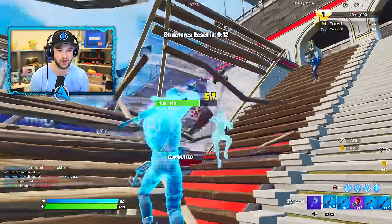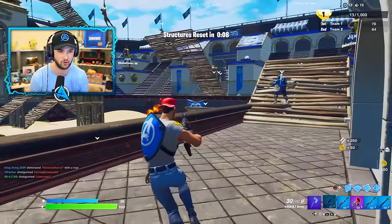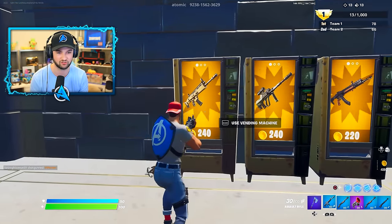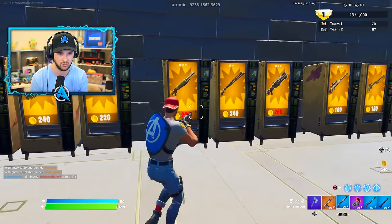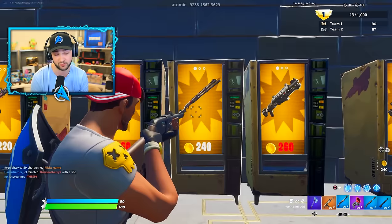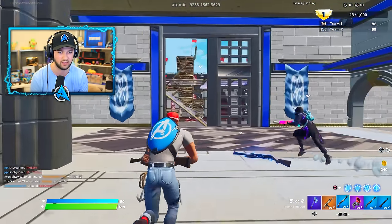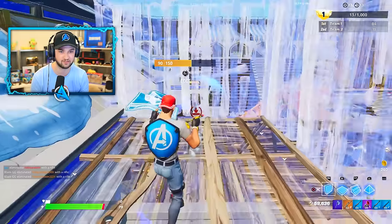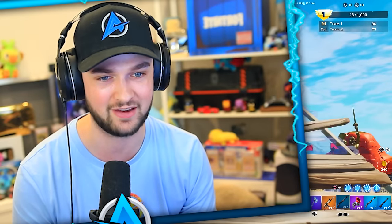People are tryharding. I've got my pump in hand — nothing is going to stop me. I'm halfway to being able to open the vault, but to open the vault I need more eliminations, so I want the best loot possible. I'm going to pick up the gold scar. There's also a combat shotgun and attack shotgun here. So many useful items, and I don't even know what's inside that vault — I am very excited to find out what incredible loot awaits.